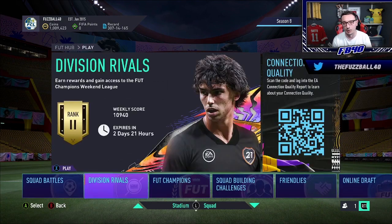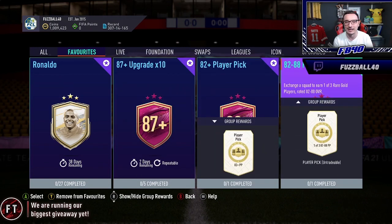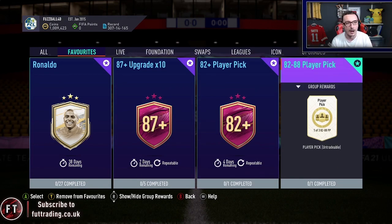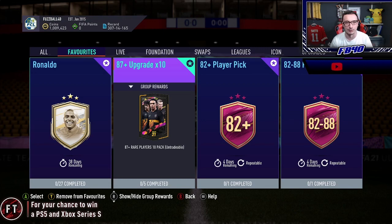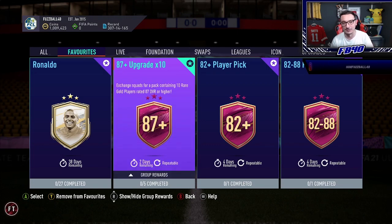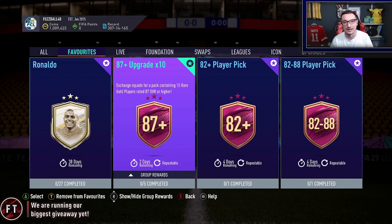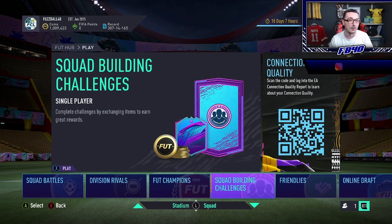The most important SBCs to look at for crafting right now are the 87-plus times 10, the 82-plus player pick, and potentially the 82-to-88 player pick as well. Every time you open an 87-plus times 10, you'll probably be able to complete one of Ronaldo's squads. There are two days left on this SBC; I think EA will replace it, but you never know - they went from 85 to 87, they might go to 89 next, which would make this even more viable.